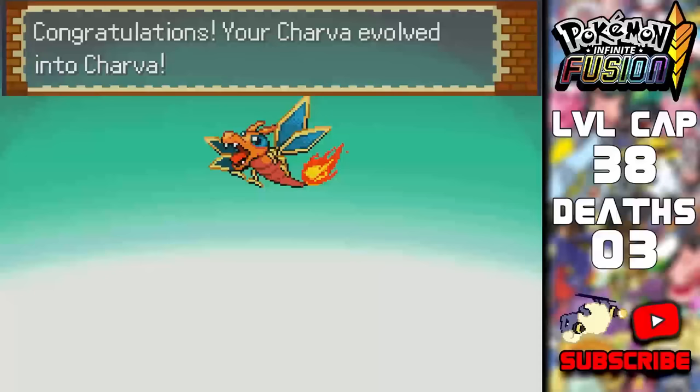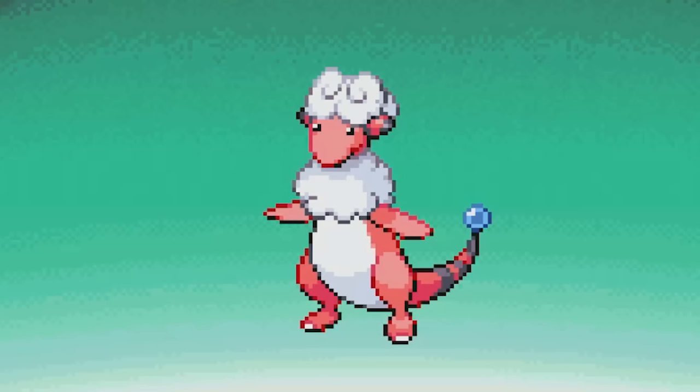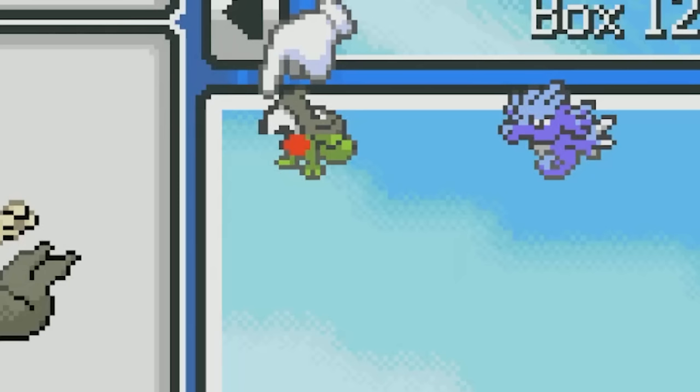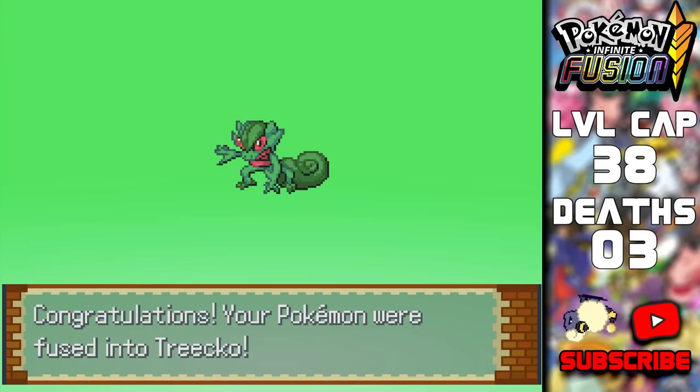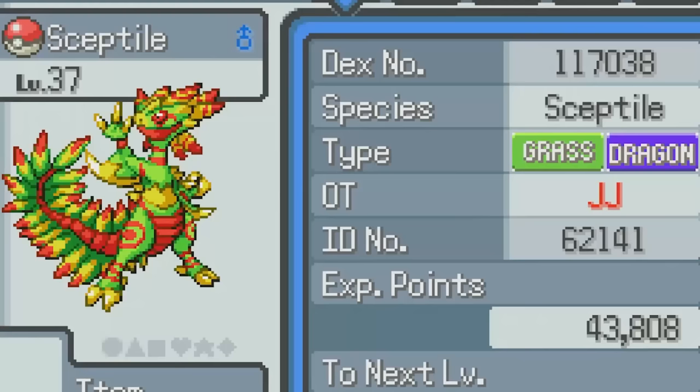I remembered that some Pokemon have their Megas if you fuse them with themselves. So catching this Mareep and fusing it with another one will give us an extra Dragon encounter — I'll allow this since I have yet to see a Gible or any Legendaries. Unfusing and re-fusing gives us Mega Ampharos. And then — oh my god — that's the greatest creation I've ever laid my eyes on. There it is: the Dragon type. Now we're ready to get down to business.